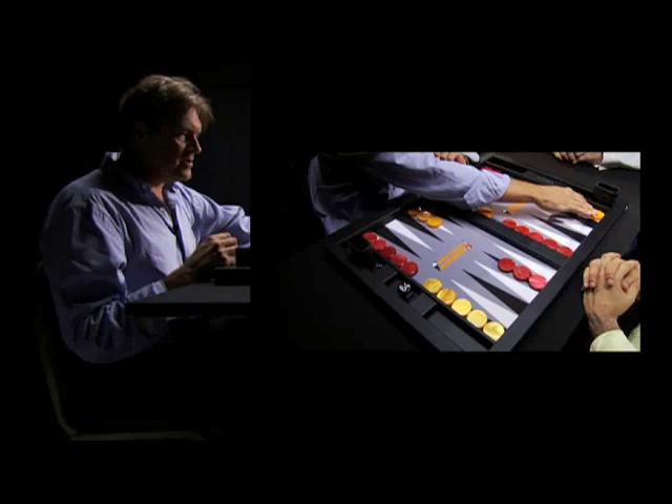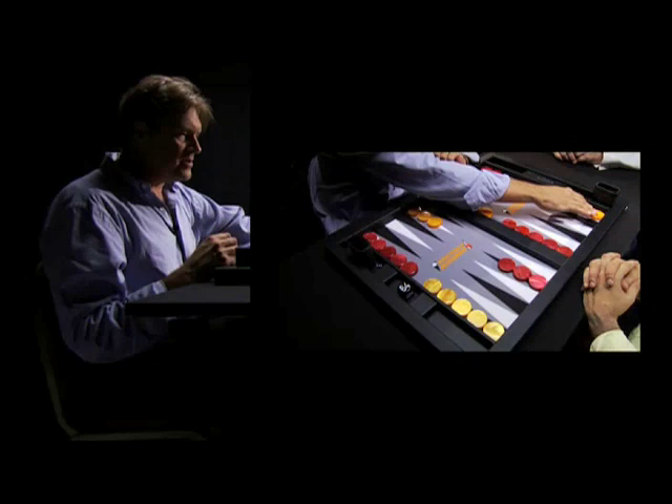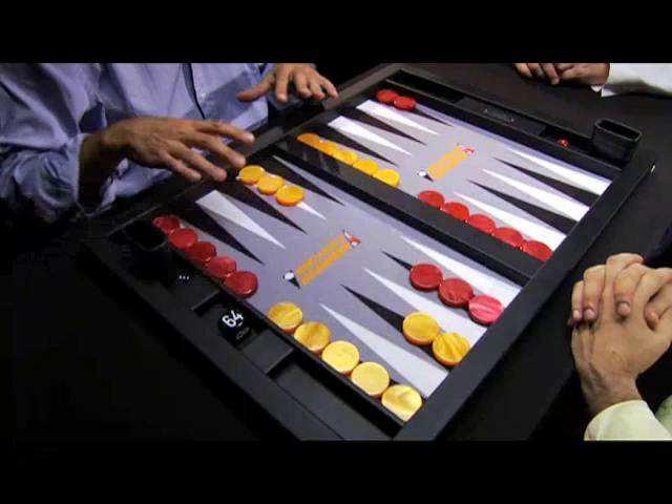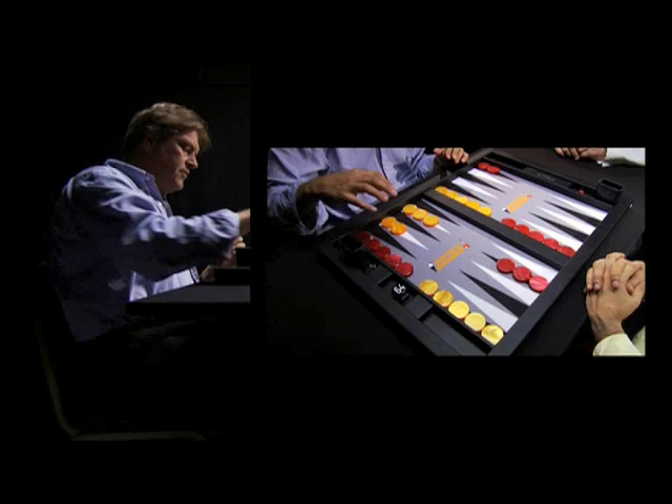The basic objective of the game is to move one's checkers around the board, and for orange this is clockwise, while for red this is anti-clockwise.